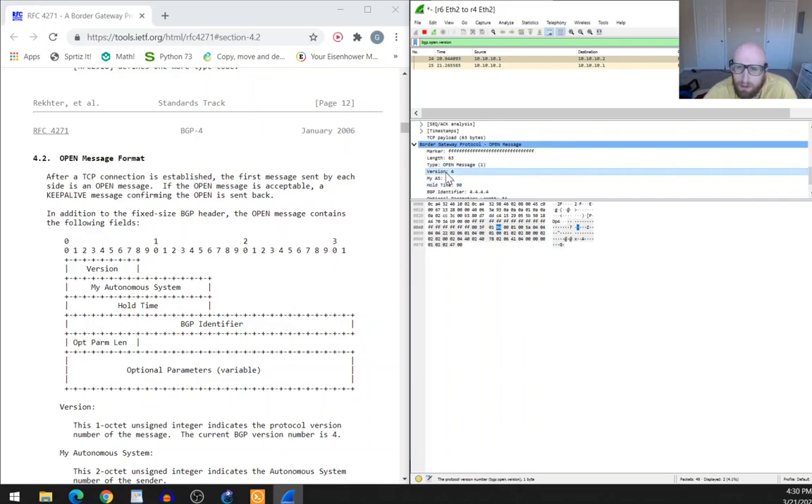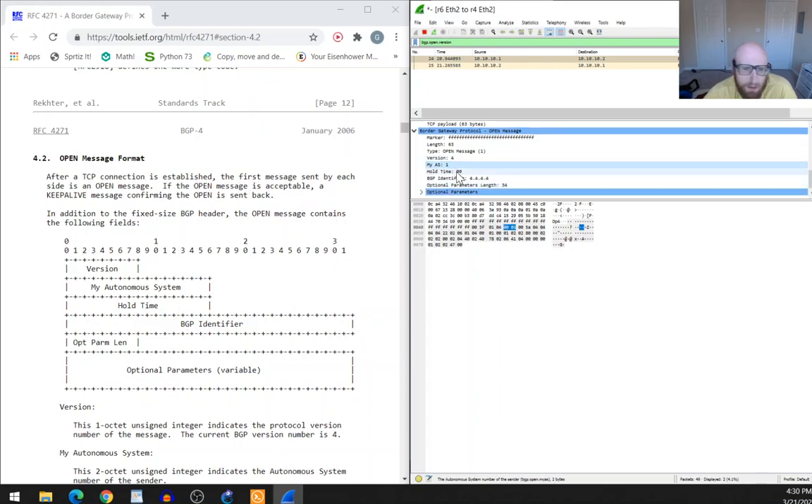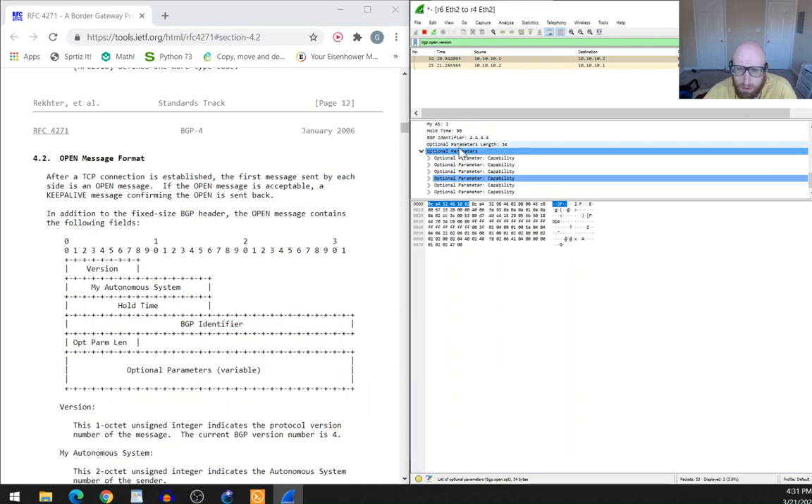In the Open message we have: type 1, version 4, My Autonomous System, Hold Time, BGP Identifier, and space for optional parameters. There's a one-octet field indicating the length of optional parameters — so that's eight bits, giving you a hard limit on how many optional parameters you can specify.